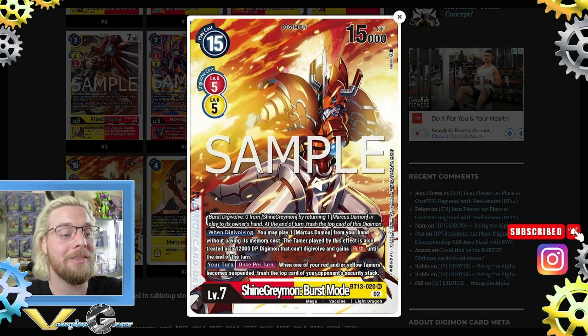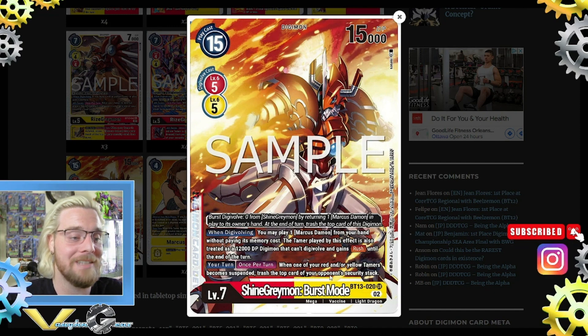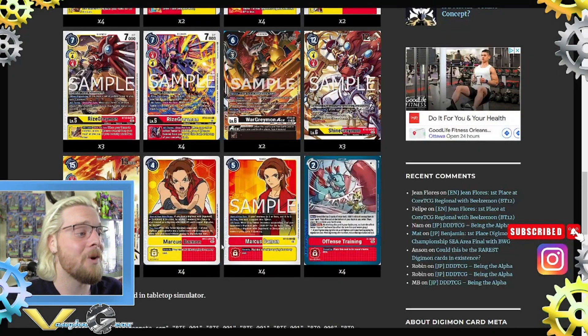Then we have the new BT13 Shine Greymon Burst Mode. Burst digivolve 0 from Shine Greymon by returning a Marcus in play to the owner's hand. At the end of the turn, trash the top card of this Digimon. This is fine because you're playing Marcuses for free. When digivolving, you may play one Marcus from your hand without paying its memory cost. The tamer played by this effect is also treated as a 12,000 DP Digimon that can't digivolve and gains rush until end of turn. Your turn, once per turn: when one of your red and/or yellow tamers becomes suspended, trash the top card of your opponent's security. They're playing two of this — which is insane.